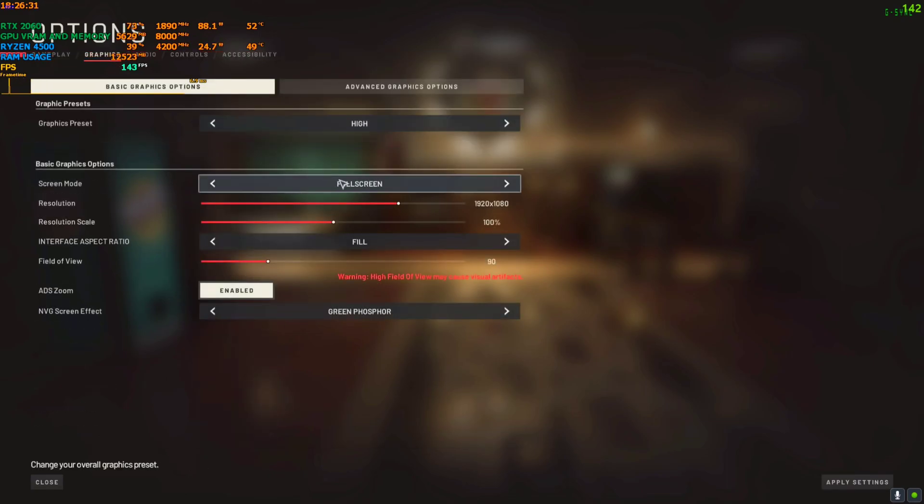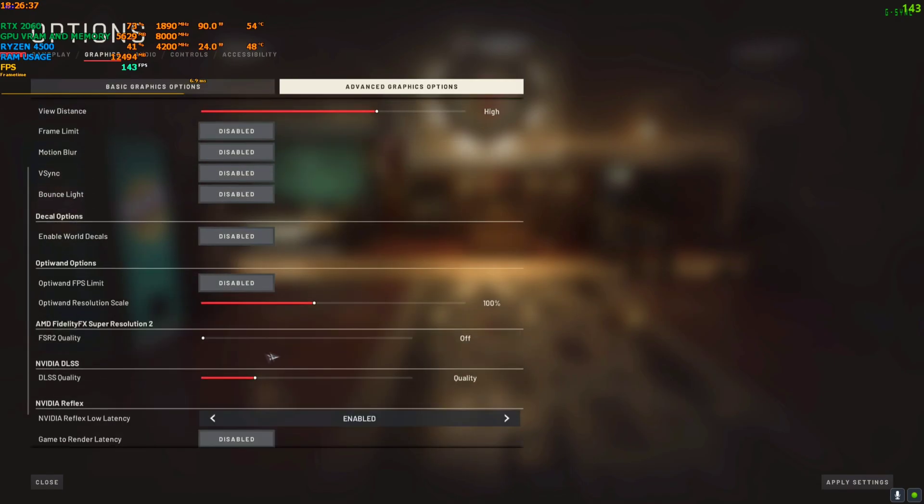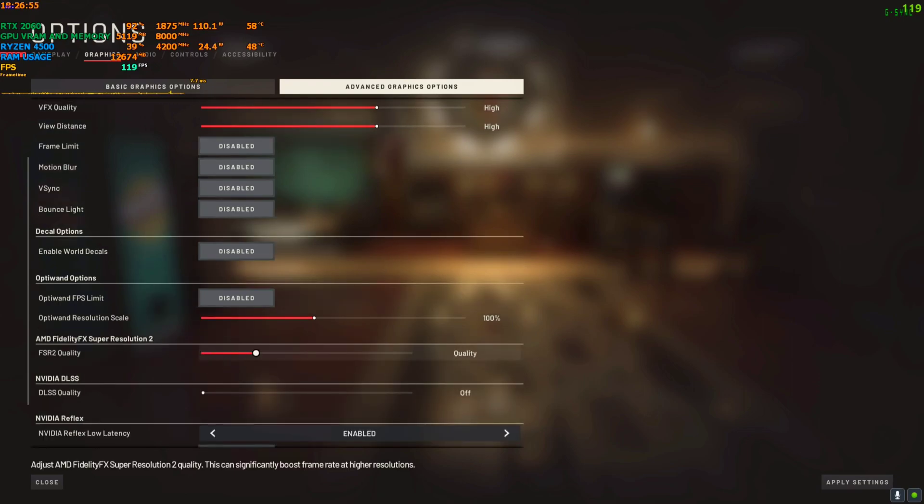For AMD GPU users or GTX users, by editing the text file you will now get the option to enable DLSS. Even if you don't get the DLSS option, you can still use FSR. So try that and let me know in the comments what happens. Set it to FSR quality, or DLSS if you edited the text file. I'll use FSR quality for both GPU brands.